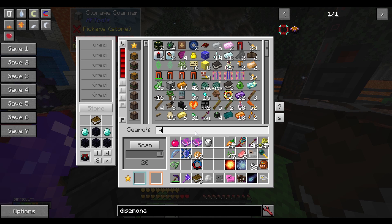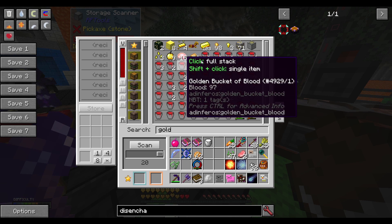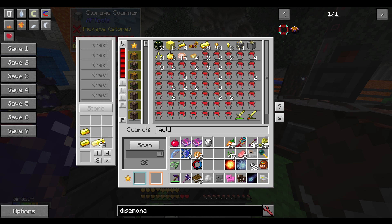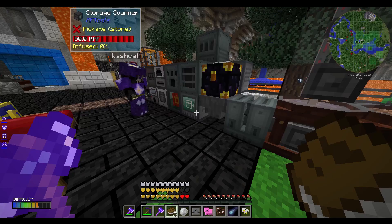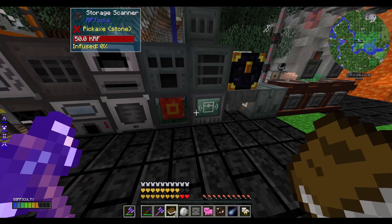I need protection. So I'm going to get some gold and make some gold armor. Let's clear this away. I'm going to make a chest plate — that's probably the easiest one to go with, and then enchanting that. In this 1.10 version of RF Tools it's being a little difficult.